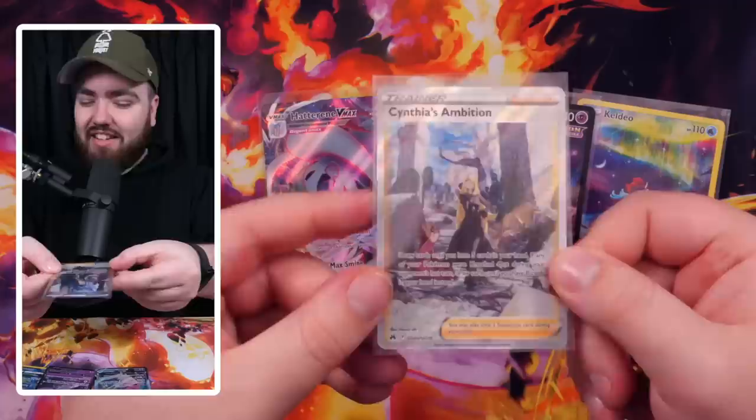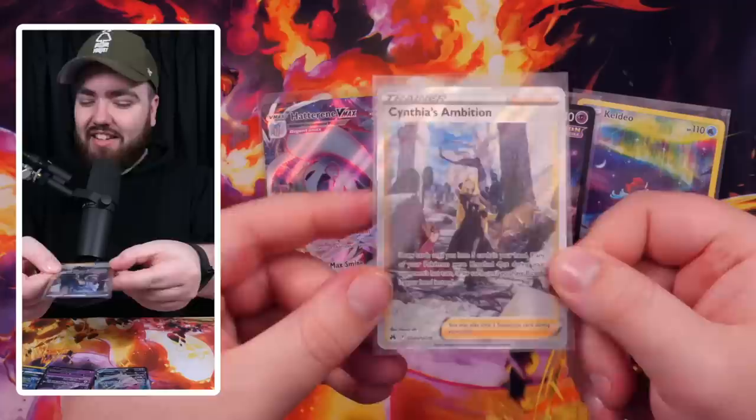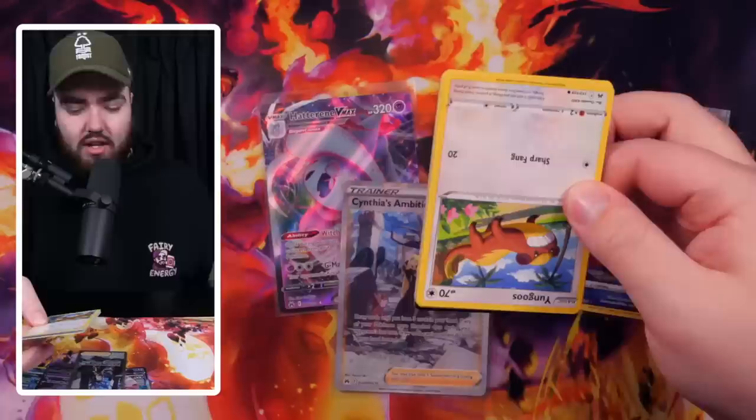I'm currently working on a Discord bot where you can type a Pokemon's name and it gives you the average price on eBay for the last day. Right now I'm typing Cynthia's Ambition — the price is $18 on average. Nice! I'll let you guys know when it's ready. It's just something fun I've been doing, messing around with AI and ChatGPT. Anyway, here we go — our final pack of tin number one.